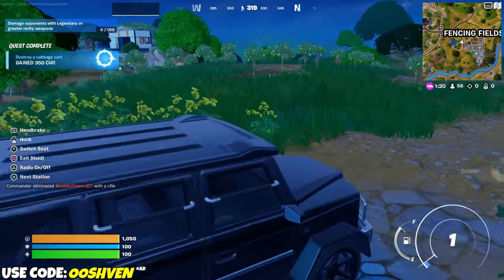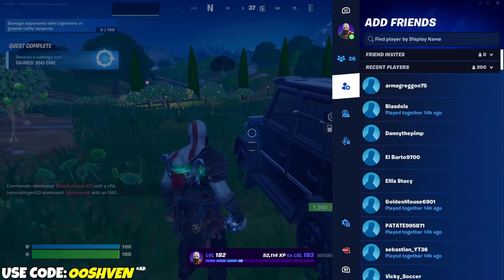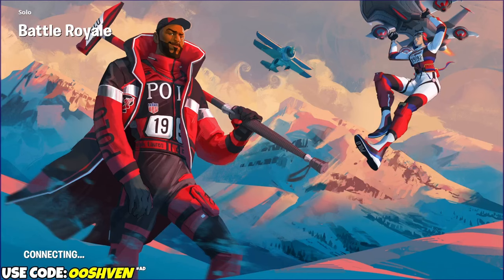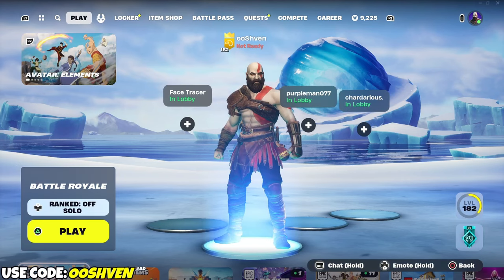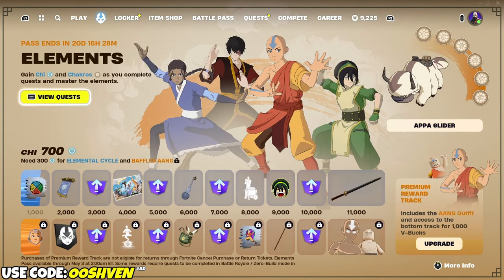Bada boom, bada bang - we got the level-up as well. Let's go ahead and back out - I don't condone backing out, but I'm doing this for video purposes only. Because we should unlock something, maybe, potentially. But that is where you find the cabbage cart. They're at most locations around the map. That's how you do it. Hopefully this video was helpful - if it was, be sure to share it.